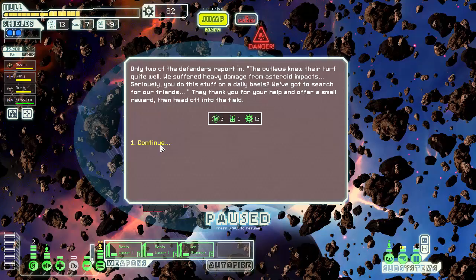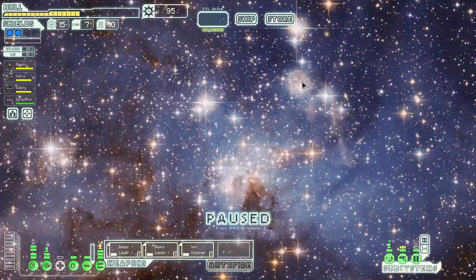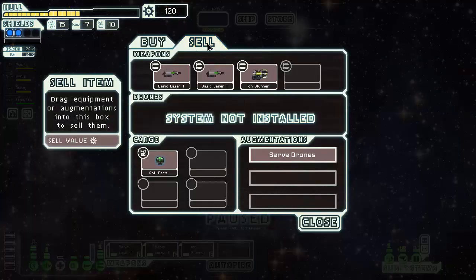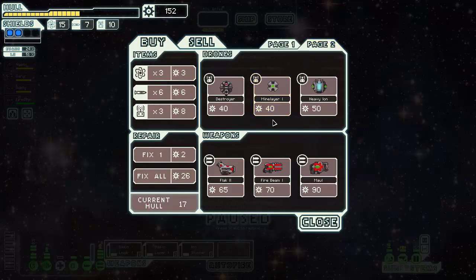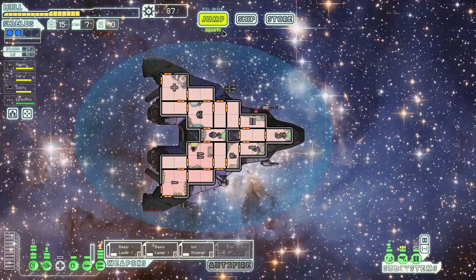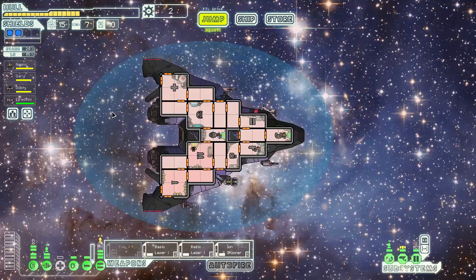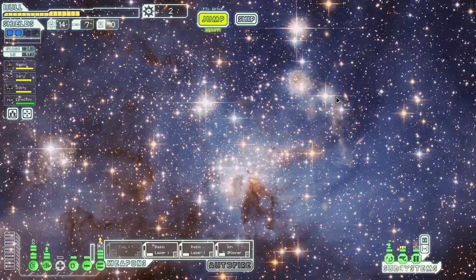We suffered heavy damage from asteroid impact. Come on, give me weapons. Self-serve drones. It's probably not the smartest to do this straight away, but — we can get cloaking, or we can get Flak. I like Flak. Flak is good. We need 85 and we have 85. Now we just need to move our butts to the exit.